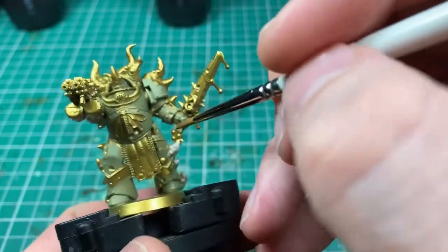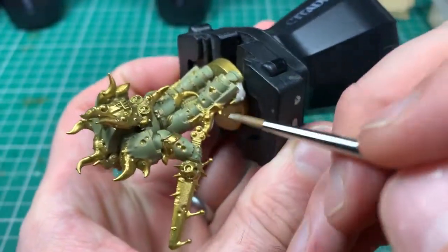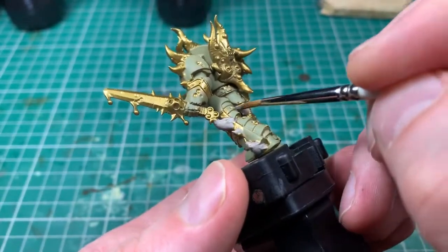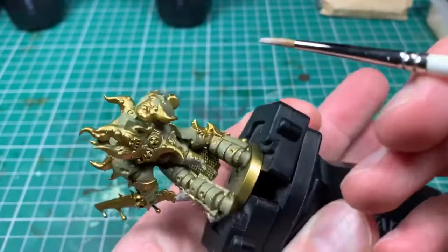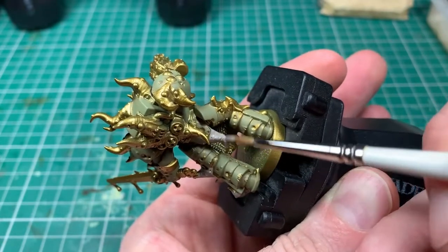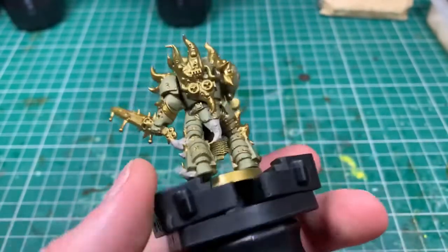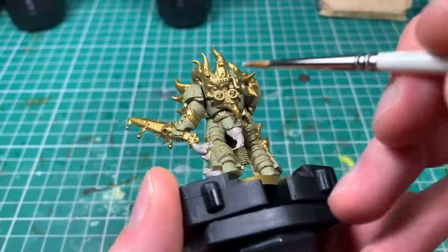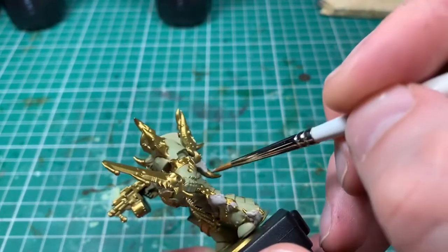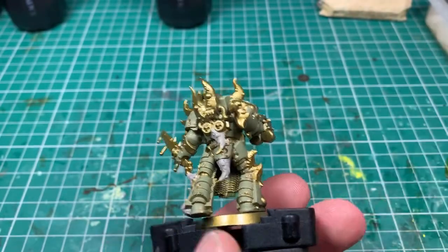A lot of these models are covered in tentacles and growth, so what I'm doing first is laying down a nice pallid flesh color on all the tentacles — every single one — letting it dry, and then we'll do some wet blending to pull those tentacles together. There is a quicker way: you could just do a purpley or red ink wash over the top and they'd look really nice, but I fancied experimenting with a little bit of wet blending to make these tentacles into a couple of different colors.